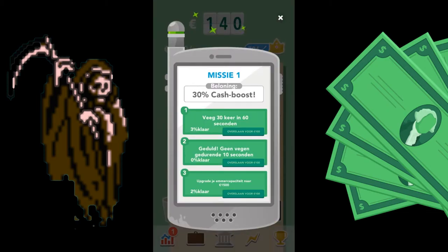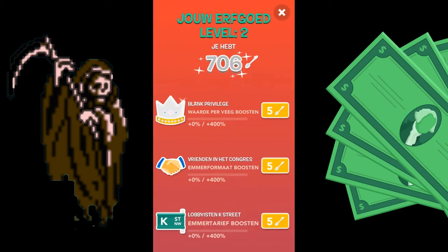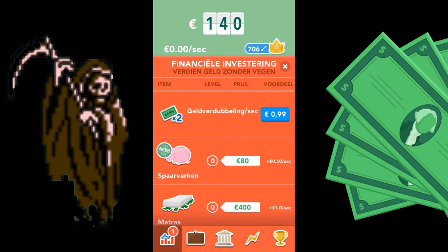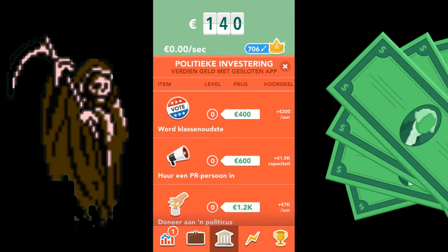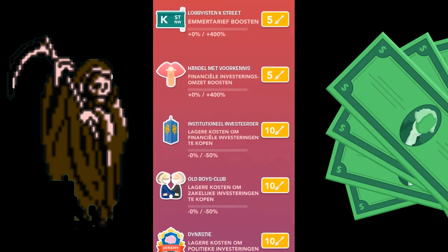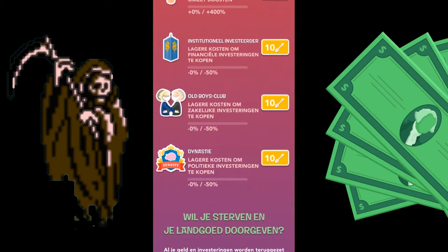Indeed, the missions are back, so these have also been reset to zero. Heritage is now level two apparently, and it was the political investments that make the most money. The dynasty costs ten spoons.